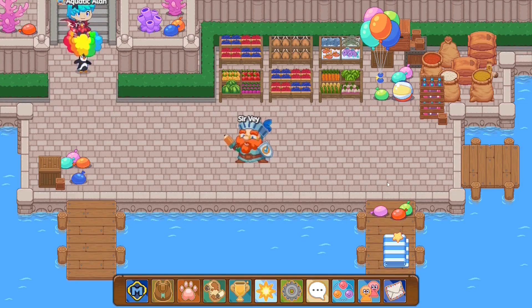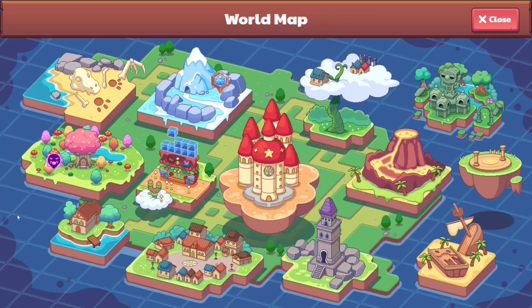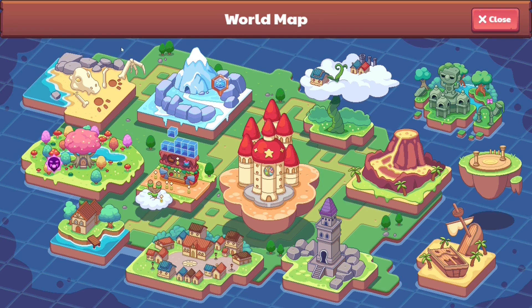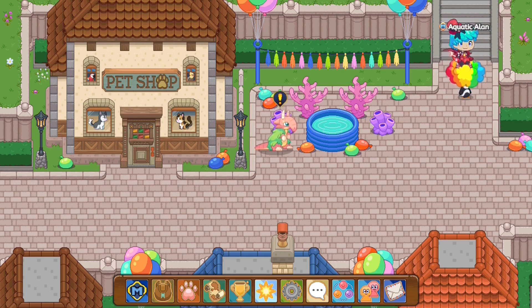Also guys, do you ever wonder what the docks here are for? I mean, we do have three different docks, so maybe they'll start making water islands around here. I know that one of the docks is probably going to Lamp Light Town, but where are the other docks going? They could have three different zones here.